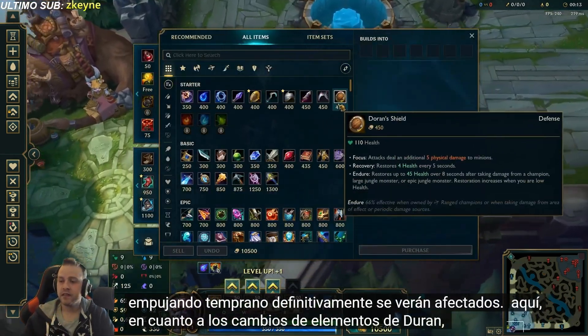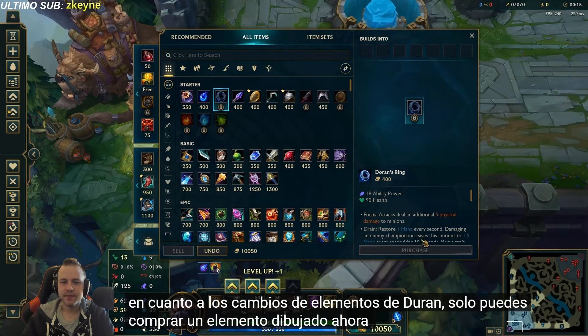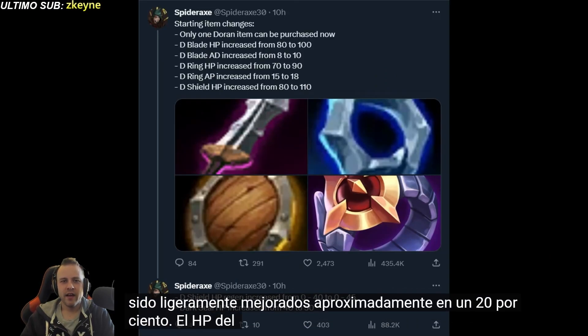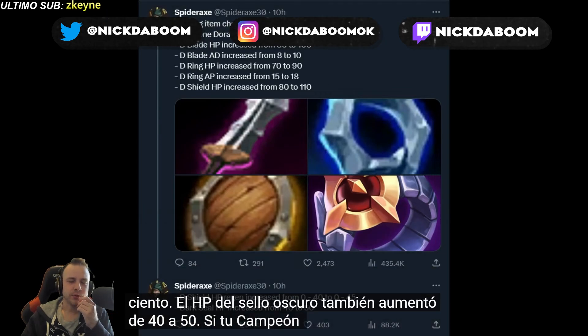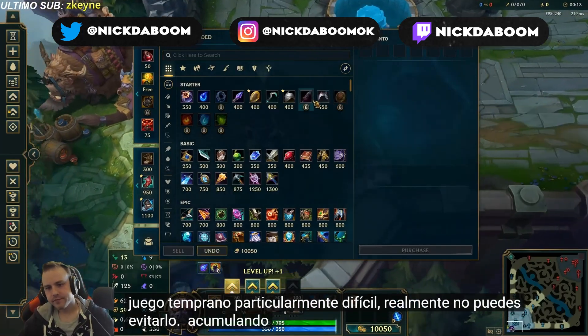As for Doran's items changes, you can only buy one item now. All of them have been slightly buffed, roughly by 20%. Dark Seal HP also got increased from 40 to 50. If you're a champion with a particularly rough early game, you cannot really help yourself by stacking Doran's anymore.